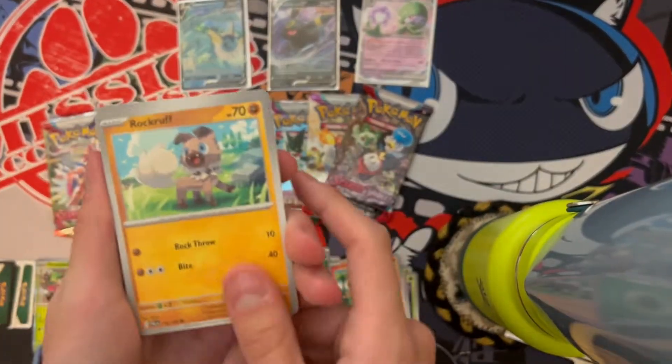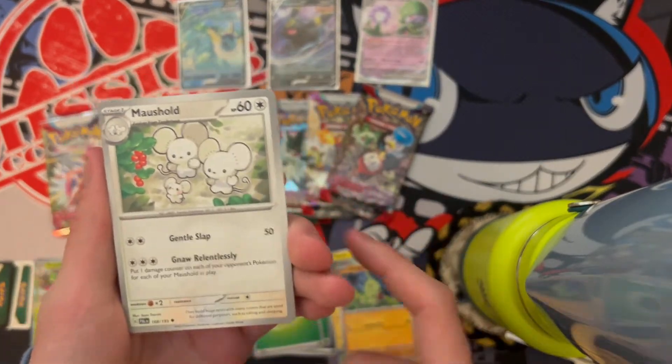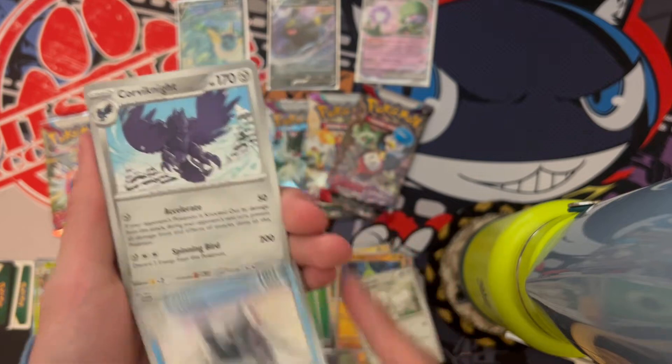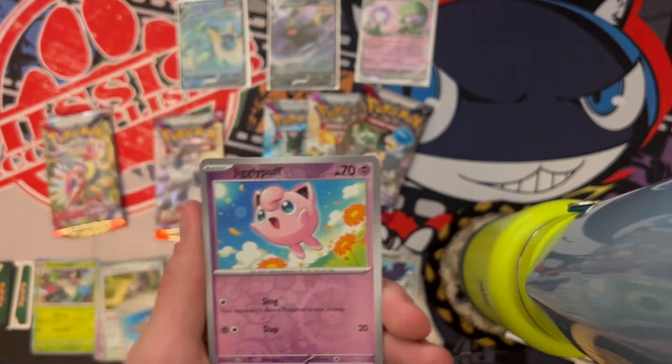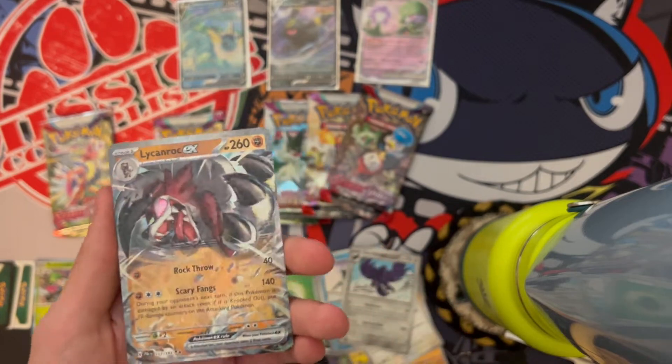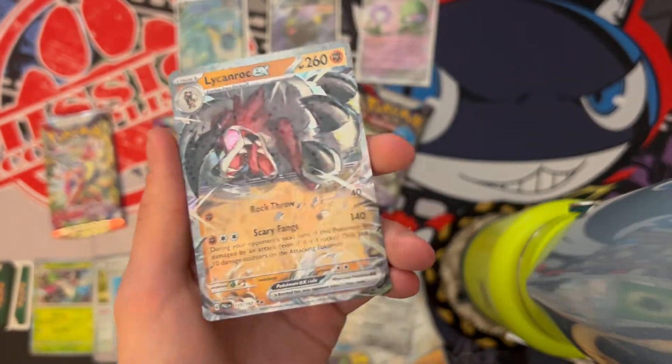We got Litleo, Rockruff, Pawmi, Longvitar — that's cool. Moushshold, it's a Titan. Corvisquire, we got a Deddrager Reverse, Jigglypuff, and a Lycanroc EX. I don't think I have this one in English actually — I do have it in Korean, I remember pulling that one. That's nice.